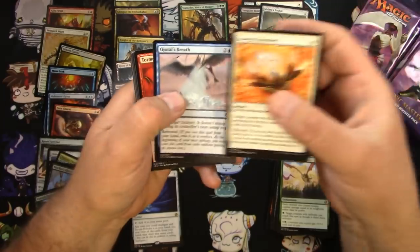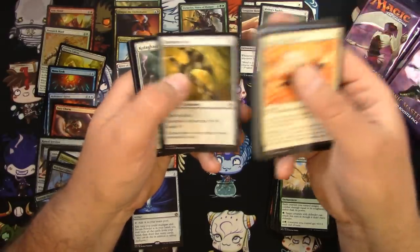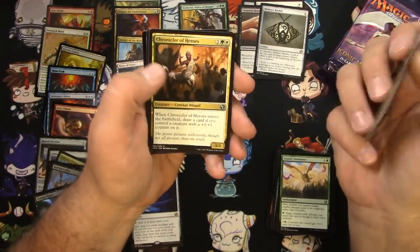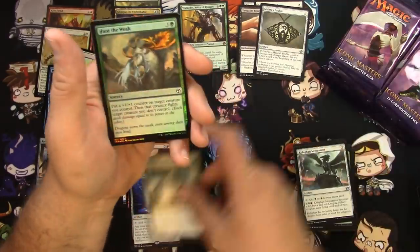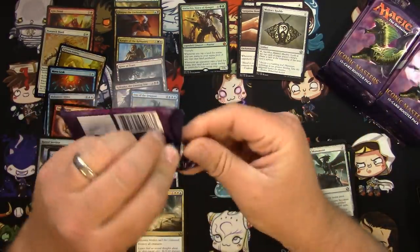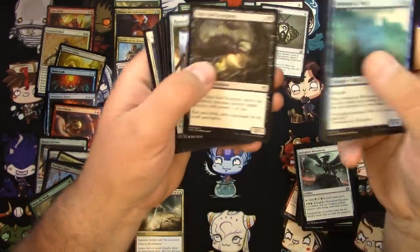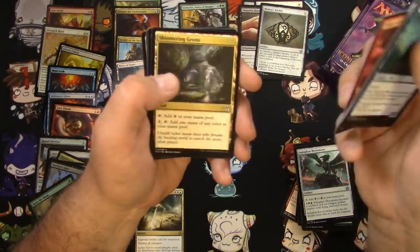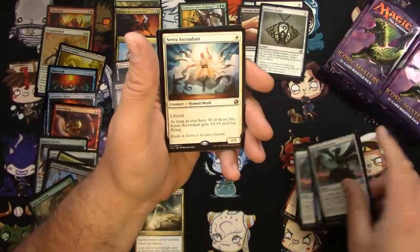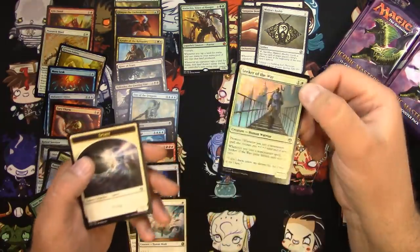Emerge Unscathed — always good. Nantuko Shaman, Jeskai Thief, Wall of Roots, Kolaghan Monument, good old Seraph Angel — very nice. Chronicler of Heroes and a Supreme Verdict — that's a good one. Hunt the Weak and a beast token — about halfway through it here. Servitor, Seeker, Duress, Monument again, Mighty Jinn and a Seraph Ascendant — that's another good card that has come down in price a bit. Seeker of the Way — cool.